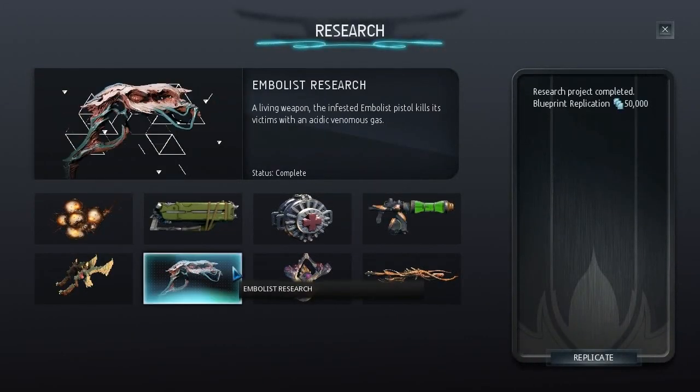Today we're going to build the Embolist. As far as I can tell this is basically the Ignis but it shoots acid — it's like a poison gas, but everybody keeps saying it's acid. We haven't used it yet.